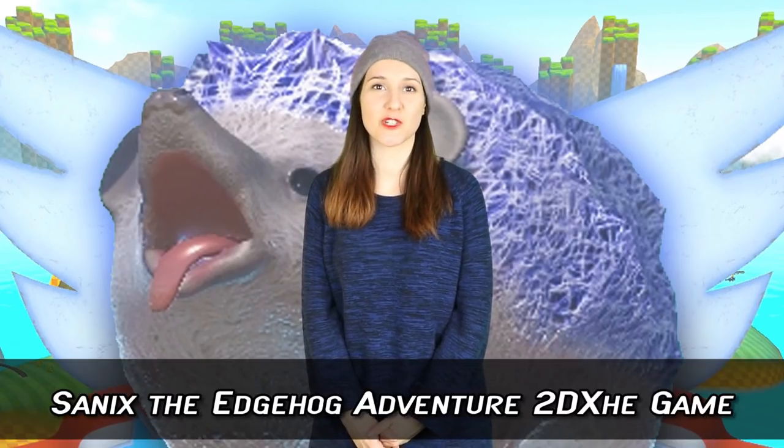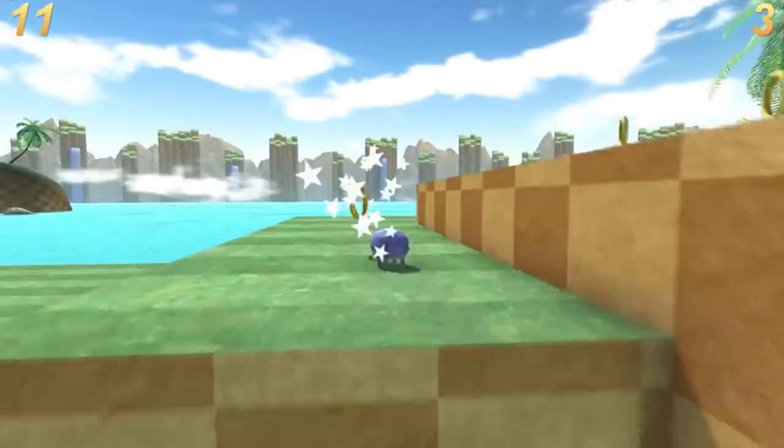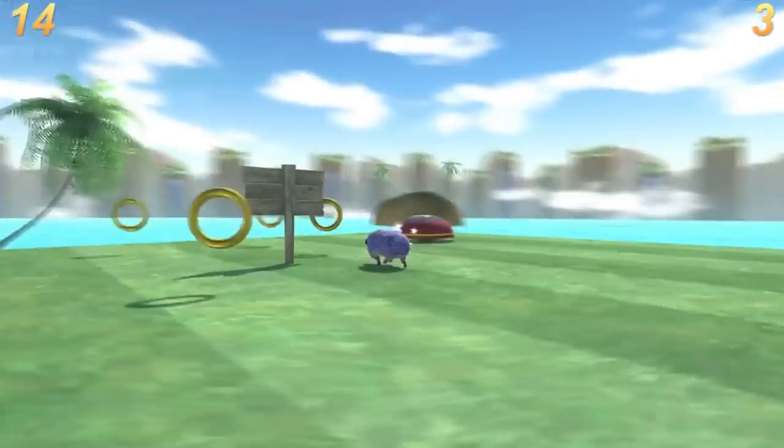Number 4: Sanix the Ejog Adventure 2DX. This is a 3D Sonic game you can get behind. In this fan made game, you get to play as a realistic version of Sonic — one where he actually looks like a real life hedgehog — all within levels that accurately parody those of Sonic Adventure. Being only a 3-level demo, it's a little limited, and apparently it's been quite buggy and glitchy for some. And because of that, it's quickly become a fan favourite.